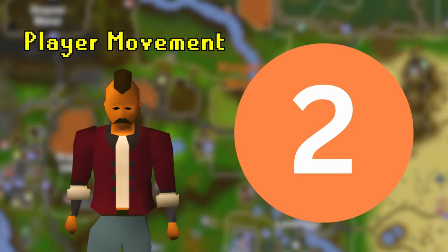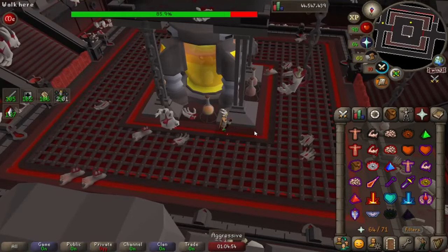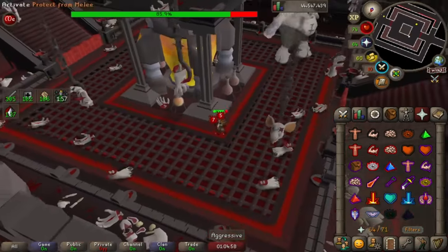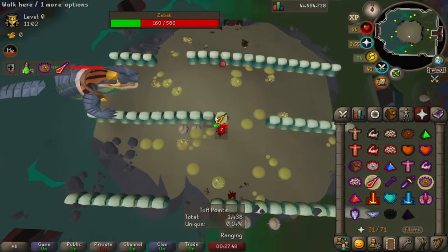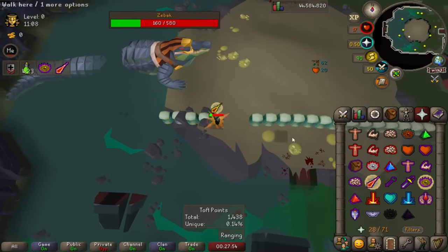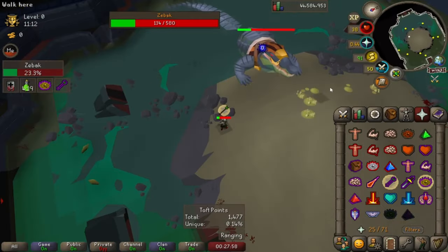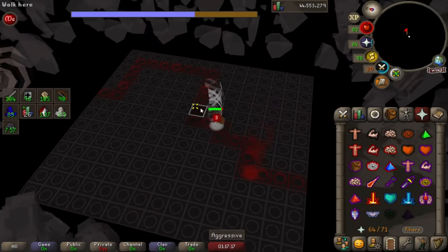Mastering player movement in Old School RuneScape can significantly enhance your gameplay. Whether you're evading falling debris, navigating a maze, or avoiding enemy attacks, understanding how to move efficiently is key. You should be trying to pick the most optimal route to reach your destination whilst minimising unnecessary movement, saving valuable time and resources so you can focus on more important tasks like dealing damage and healing up. Picking diagonal movement where appropriate is a great way to save time, for example in the Sotetseg maze.